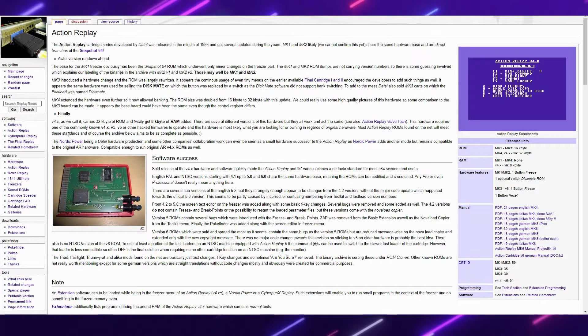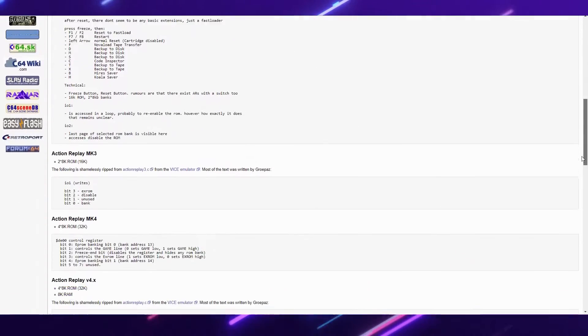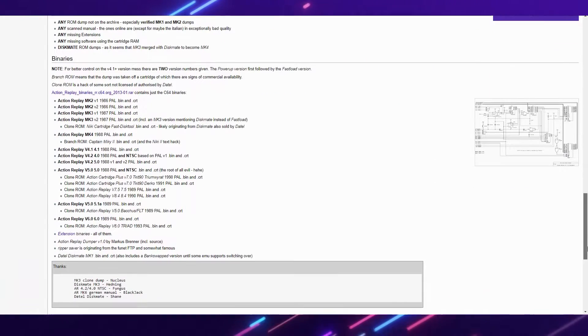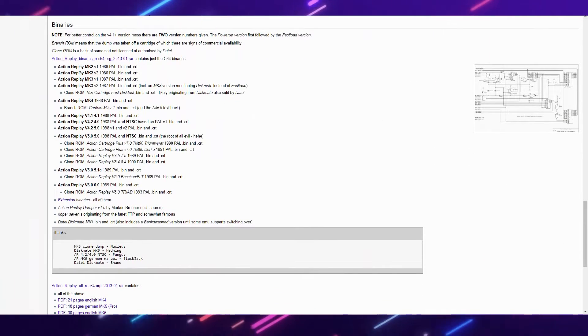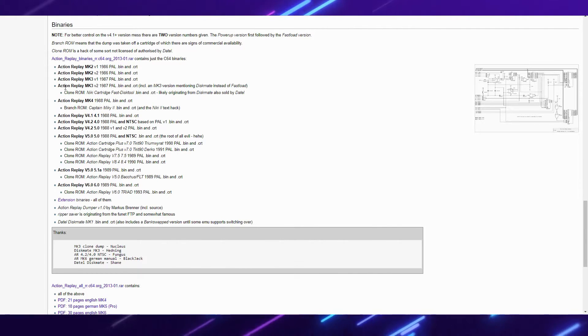Here we are at the Action Replay site. It gives you some background information about the cartridge. Down at the bottom is where you download it — it's a pack which puts every single version of Action Replay all in one download. I just used the latest version, the 1989 PAL version, since that's my region. There are also NTSC compatible ones. Download it, extract it, and put those files onto your memory card.